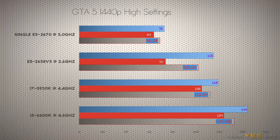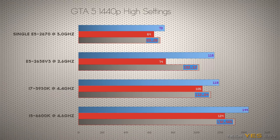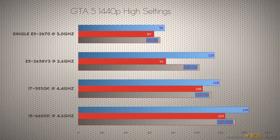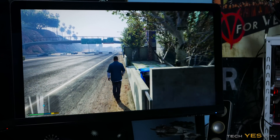Moving on to GTA V, it painted a completely different picture, with problems starting before we even booted the game on the dual Xeon rig — we actually had to disable one of the CPUs to get the game working. Once I got it booted up, it came in noticeably lower than the other three contestants, which was quite surprising.